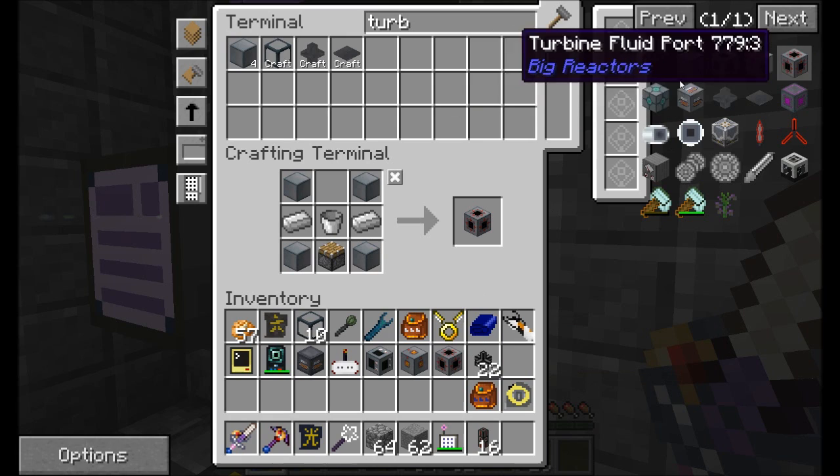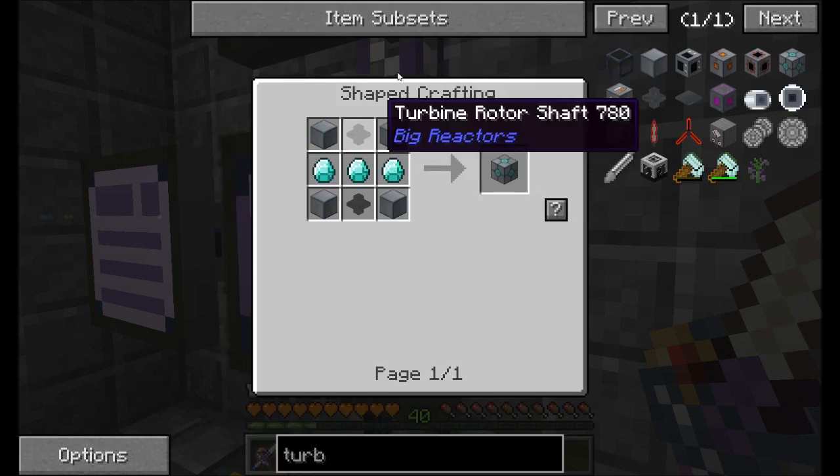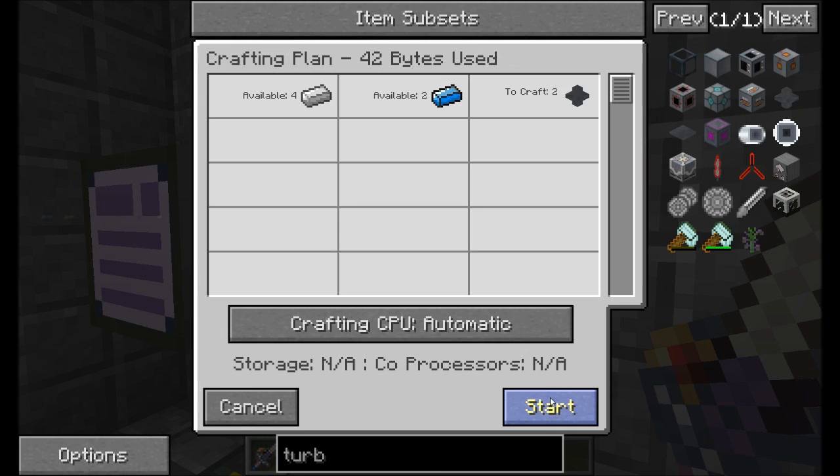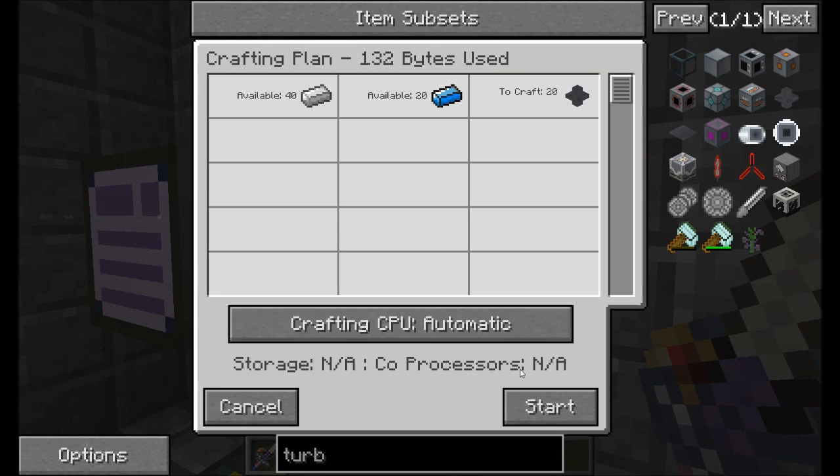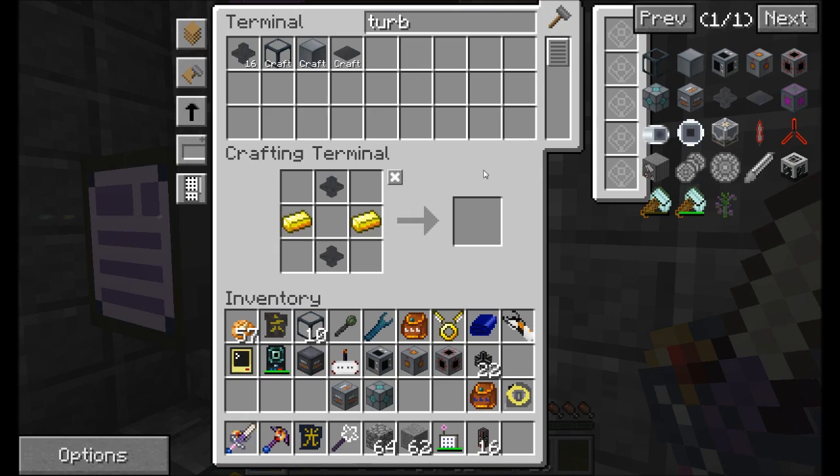Two for one. Now I can craft my turbine controller, which we'll definitely need. Turbine power port - we'll want one of those, that's going to let us output power. Turbine fluid port - we're only going to need one of these. And rotor bearing - we need one of these for sure. For that we're going to need turbine rotor shafts. The turbine computer port will also be needed, so while we're at it we'll get about 20 of those. I think that's everything I need.